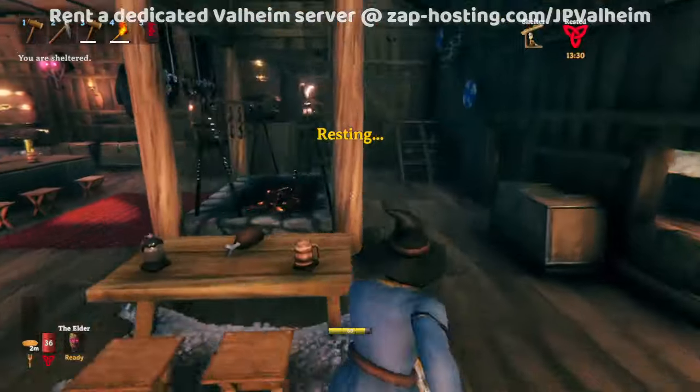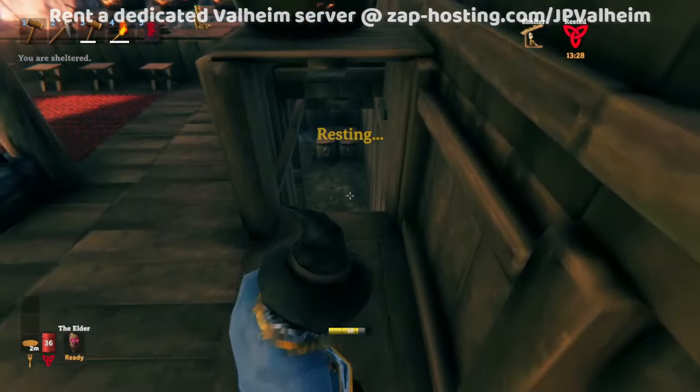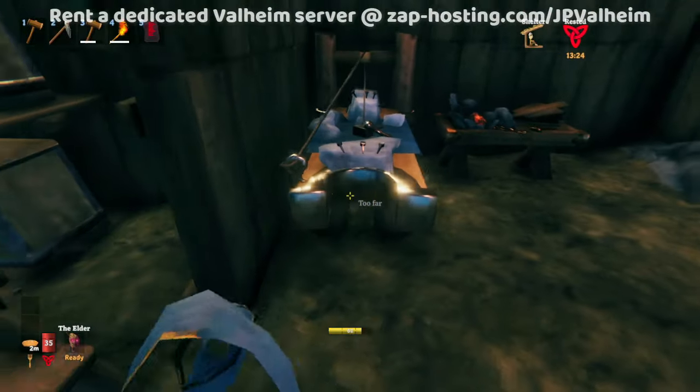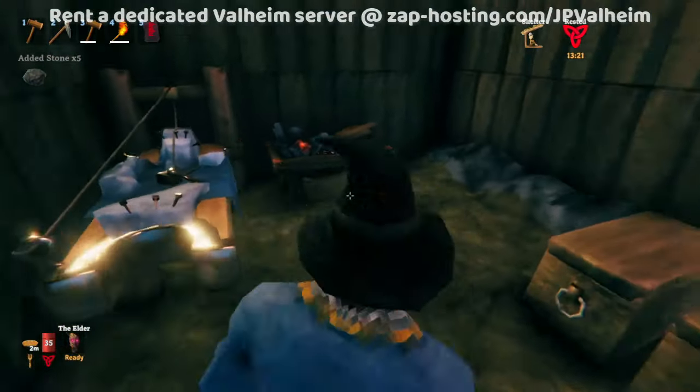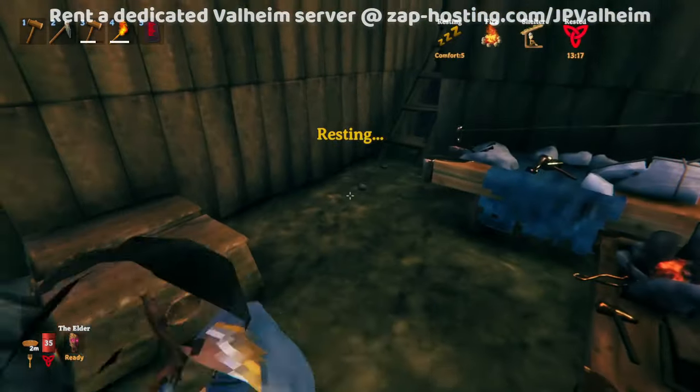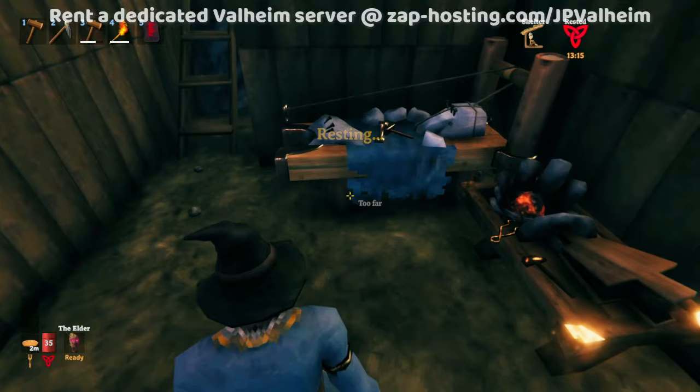Let's go double-check the basement — is it okay down there? It looks like we've messed it up a little bit; the floor is slightly too high. But aside from that, the rooms here with a little bit of touch-up we could make this work.